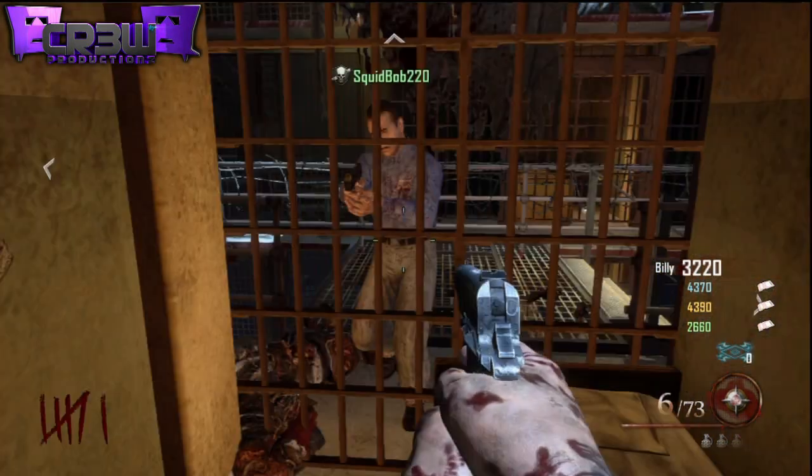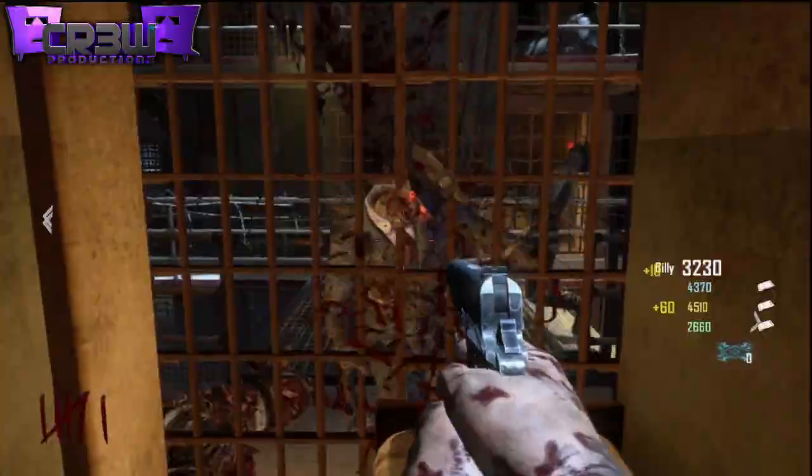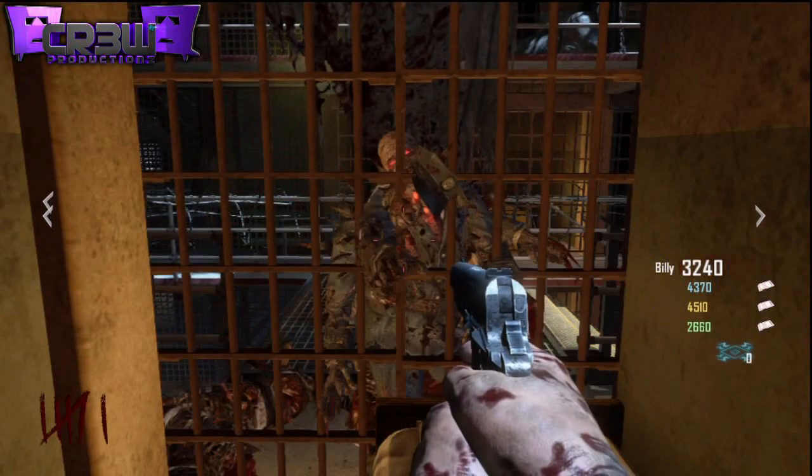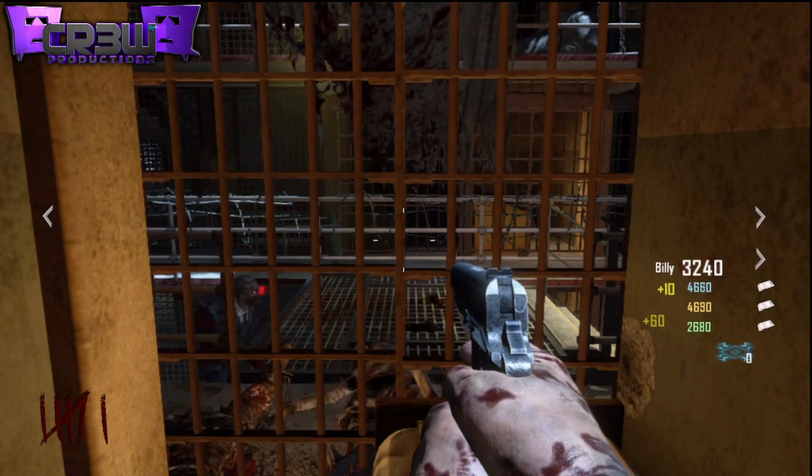Continue to climb, and you will climb through the cell — into the cell. And then once you're in there, you can't get out, but you can just easily have all the zombies come after you. Now once you guys have done this, you're just going to want to tell your teammates to stand directly to the left of the cell.